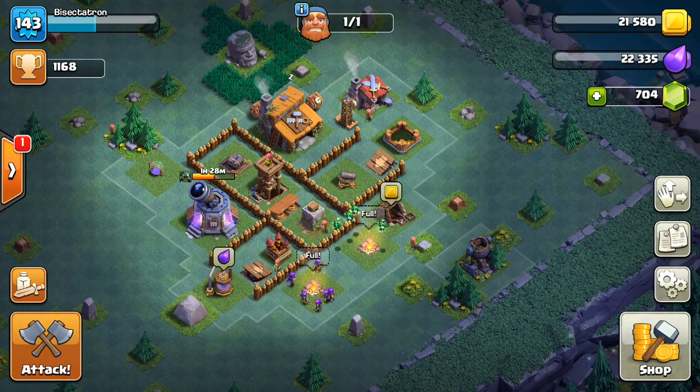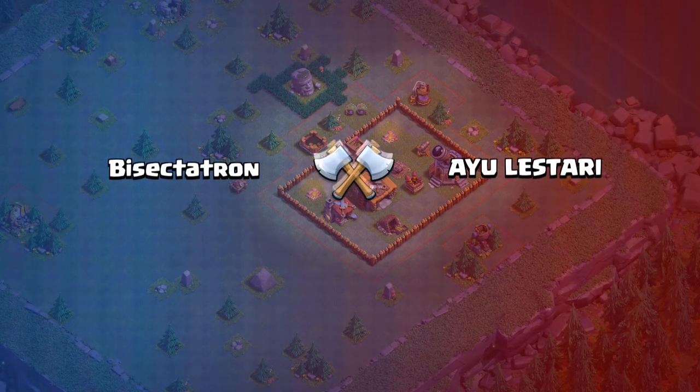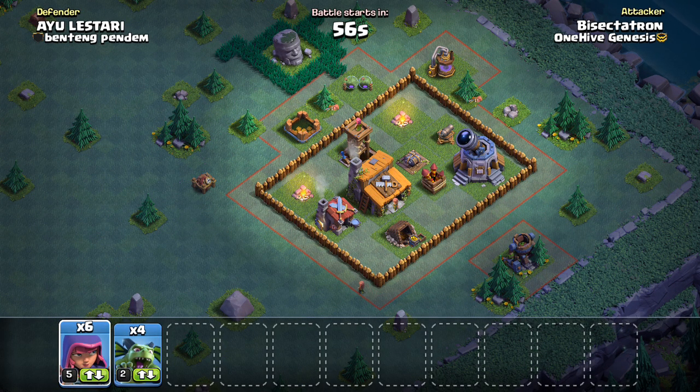The Builder Hall doesn't matter as much. What are you doing offensively? The key is 50%, because they can get a 1-star but they'll probably only get about 30% of your base. If you get a 50% 1-star, you don't need to get the Builder Hall, but you have the 1-star based on percentage, and the tiebreaker is also percentage, so that 50% is better than their 1-star if it's only 30%.